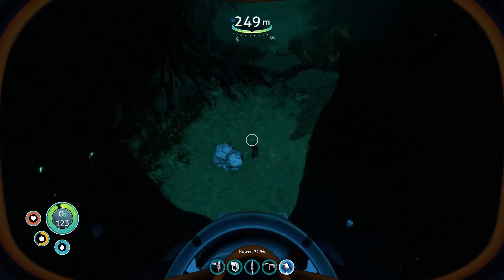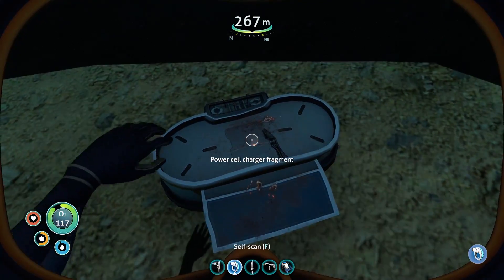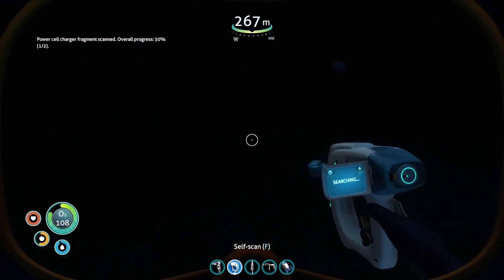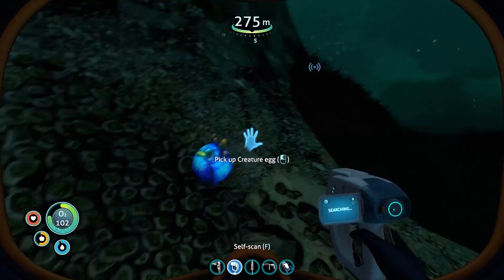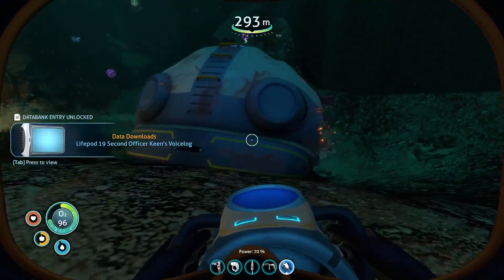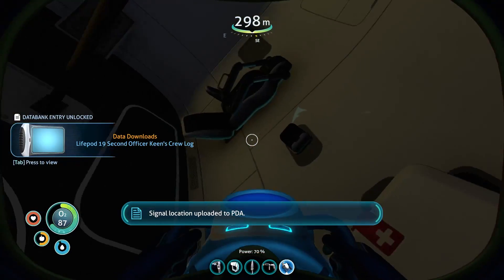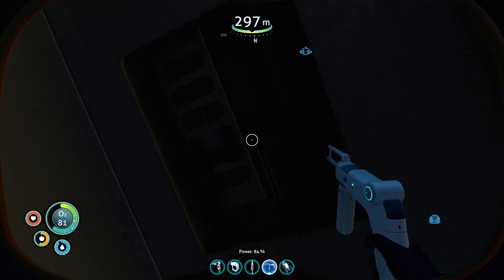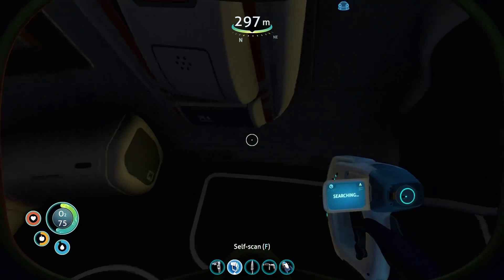Anyone still alive down here? What is that? Power Cell Charger Fragment! Please tell me I don't have it. 50% scanned — overall progress 50%, so I need to find one more Power Cell Charger Fragment. Pick up creature egg? No thank you. Oh, here we go — glowies! Abandoned PDA. Another PDA. One of them was just a signal location — so we got another area to go to. I don't see anything else to scan. Bummer.